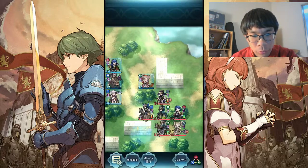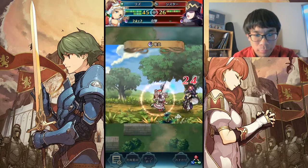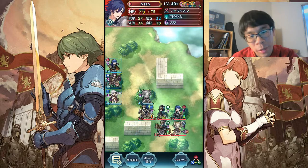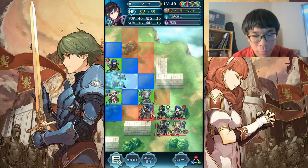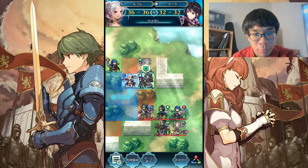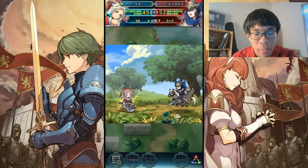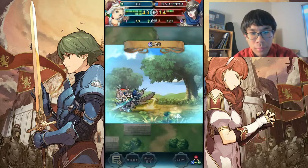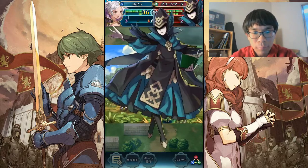Now I'm going to take out the staff user with Lisa. I just realized this is kind of a family thing going on here - assuming you have Chrom shipped with Robin, this is his whole family. So we take out the staff user, then we're gonna reposition Lisa with Morgan, then reposition Morgan with Robin. Then have Lucina pop up here. The lance here attacks Lisa instead of Robin because Robin would have killed. This helps because Robin is needed to tank the Green Mage coming here, so that works out really well.